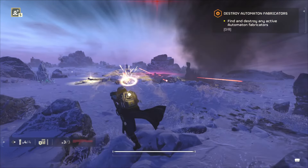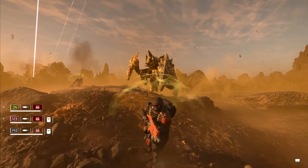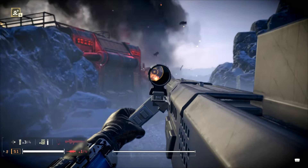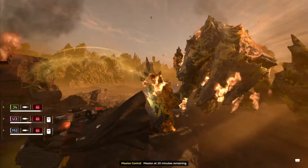Tip number 29: causing damage. It can be kind of tricky to tell if you're actually causing damage to an enemy sometimes. A big giveaway is when you land a solid hit on something like a Hulk — you'll see red sparks if you're doing damage, but if not, you'll see nothing or blue sparks.